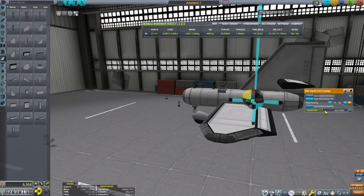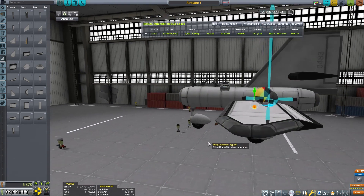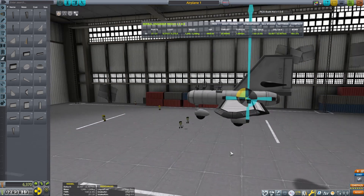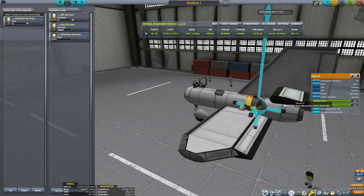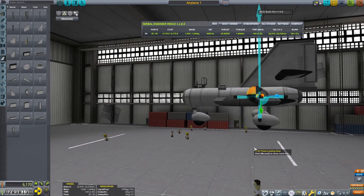I'm using the mod RCS BuildAid that is able to show the dry center of mass with the red and black ball. This is very helpful as we try to balance the center of mass and the center of aerodynamic pressure. It also lets us see how the mass will shift as the fuel is used. We should try to keep the center of mass from shifting too much so we can keep our fuel balanced.